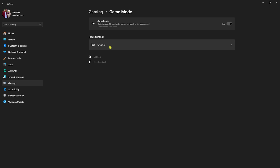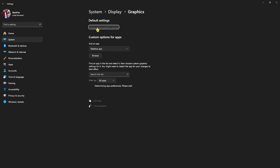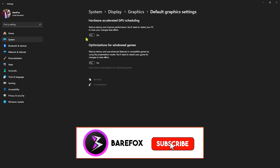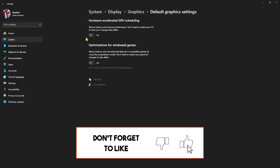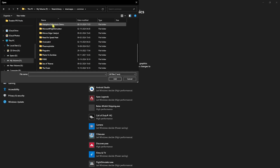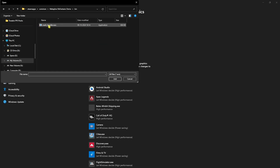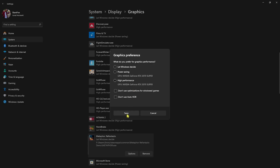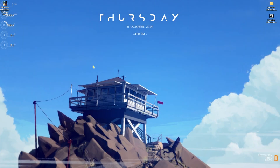Head over to Graphics settings and find 'Change default graphics settings.' Enable Hardware-Accelerated GPU Scheduling, as that will reduce your latency, improve game performance, help your GPU render games, and reduce input latency. Once done, go back to Graphics, click Browse, navigate to your game's download location, select metaphor.exe, click Add, then go to Options, select High Performance, and click Save. Then close Settings.